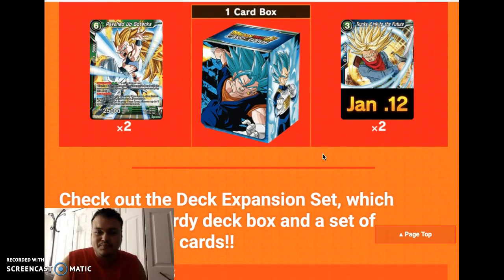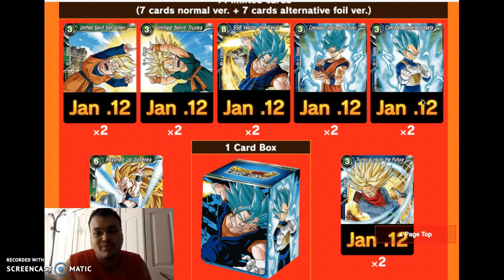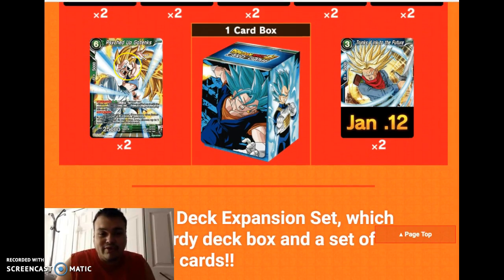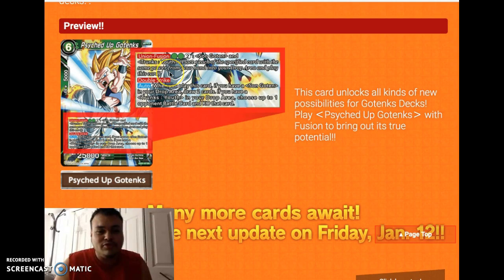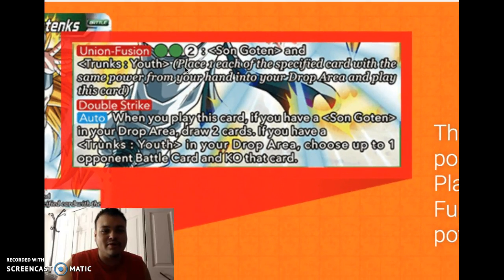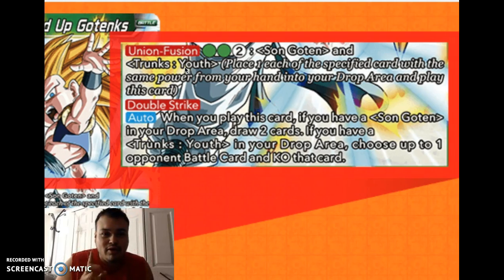And you have Trunks with 3 energy — Trunks Link to the Future. All these cards will be the next spoiler on January 12th, so tune in for that. We did get one card revealed for Christmas, about 2 days ago. Now, mind it, we already have one Union Fusion card for Gotenks that a lot of people forgot about — I think it's Prodigy Gotenks, the red Gotenks card. In this case, we're talking about the green one.